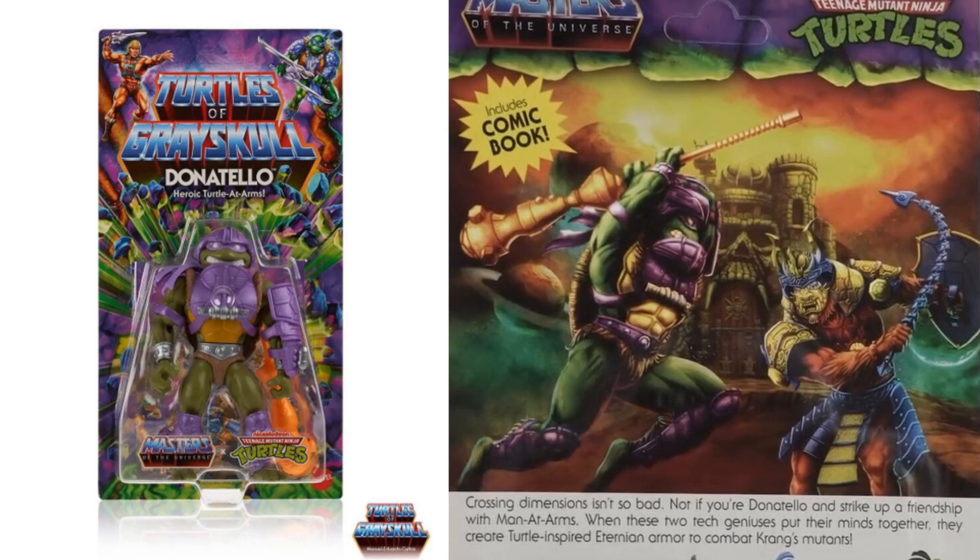Going up against a tease for another figure coming soon — Beast Man, crossing dimensions. It's not so bad, not if you're Donatello. Strike up a friendship with Man-at-Arms, and when these two tech geniuses put their minds together, they create turtle-inspired Eternian armor to combat Krang's mutants. This also includes a comic book.